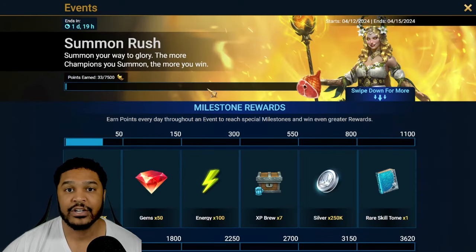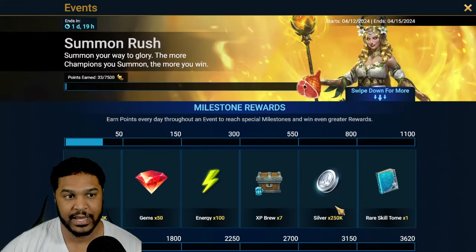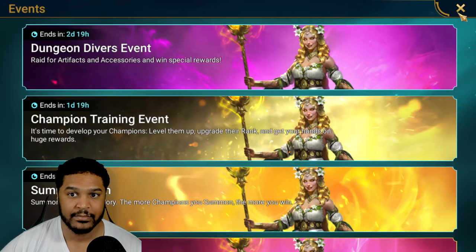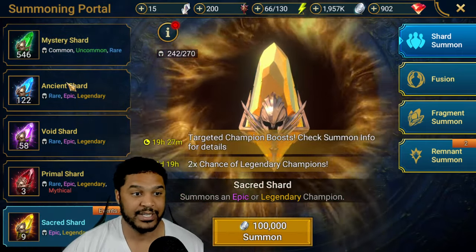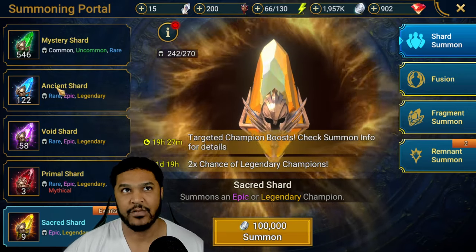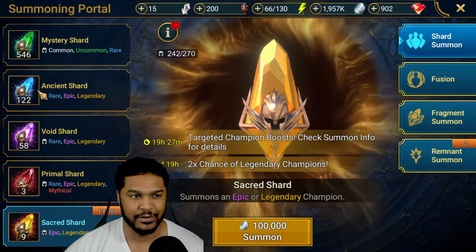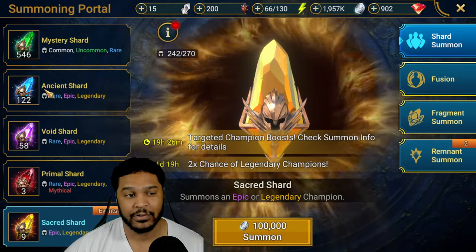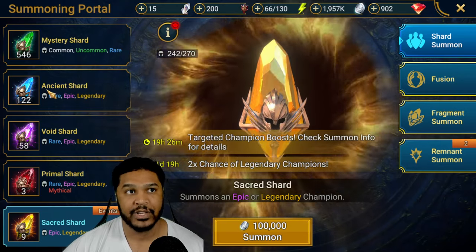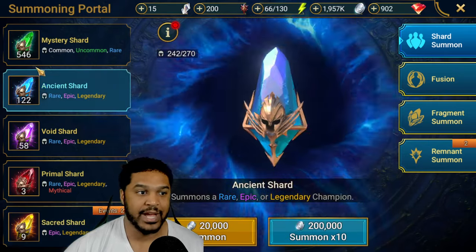Today's video is about summon rush. I'm probably going to go all the way to 3,150 or at least 3,000, and pull six sacreds. I have nine sacreds right now, 122 ancients saved since our last 2x — I think I pulled 51 ancients then and saved up a ton since, which was only about a week ago. Voids I'm at 58. I kept getting ancients from nightmare and ultra nightmare clan boss, dungeons, and events, so ancients are really easy to save up.